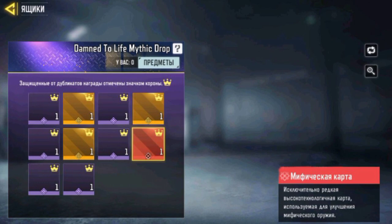The first draw, Damned to the Life, will bring you the mythical blueprint for the P90 — as you can see, there is a mythic block in the draw.